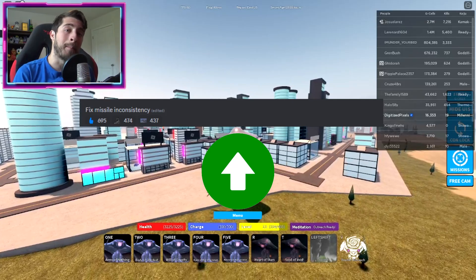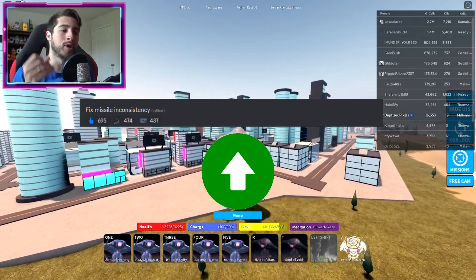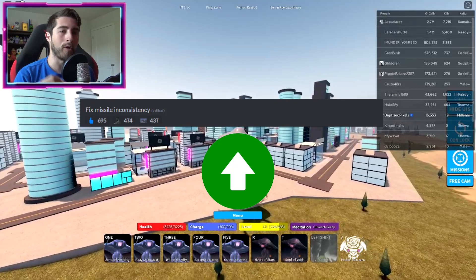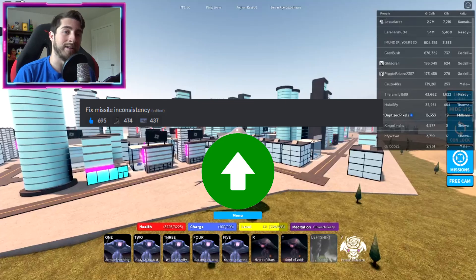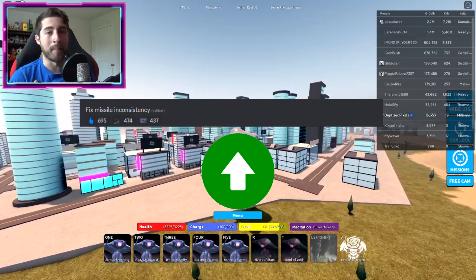The other one is a fixed missile inconsistency, so I think that's a buff because now all the missiles will register. Before, you'd send like 10 of them and maybe five would register as a hit. So that is a buff in my book.